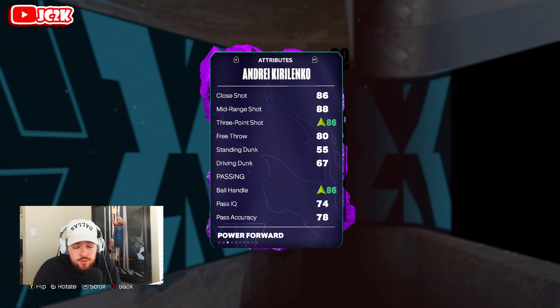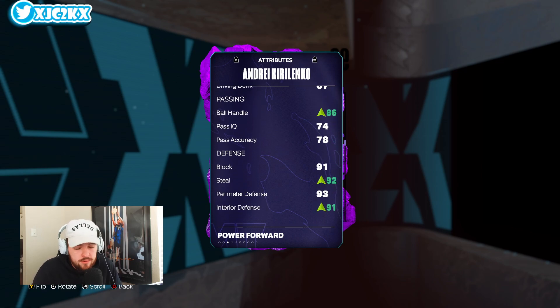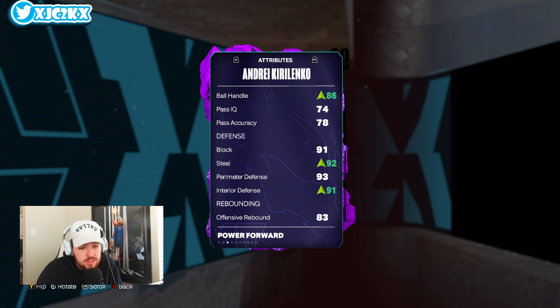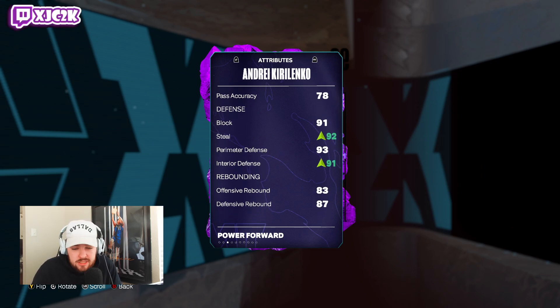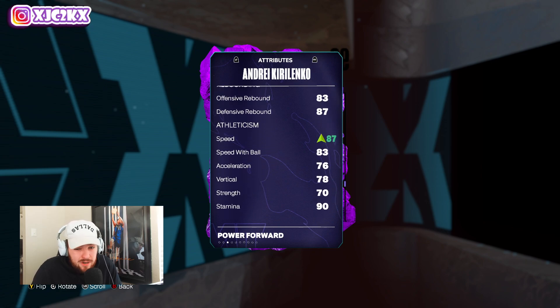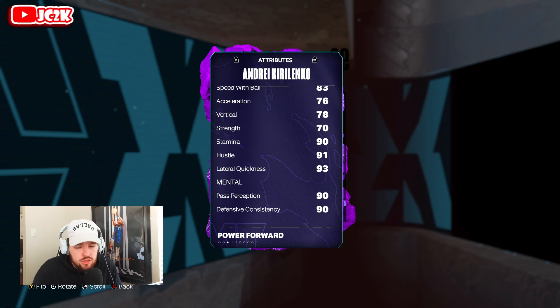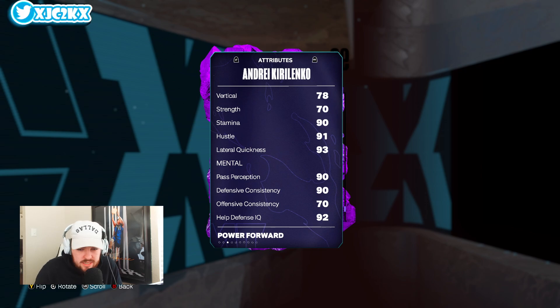I boosted his three-ball and his ball handle rating, plus a couple other boosts — all plus-four boosts. I put the shoe on him mainly because I wanted to get the ball handle to an 86 so that I could timing burst with him. Ball handle shoe is important on this card. Also, 91 block, now 92 steal. It's 88, 93 perimeter, and now 91 interior. Really solid rebounder, so he can play power forward just fine. 87 speed with the shoe, 83 speed to the ball, 76 lateral, 76 acceleration, and a 93 lateral quickness.